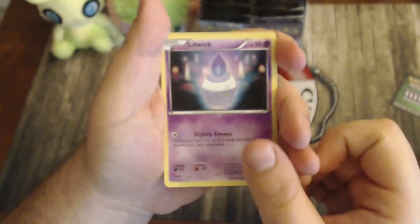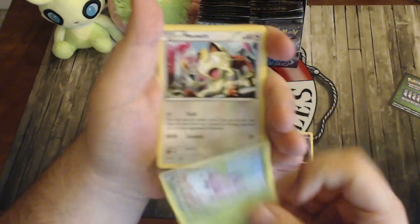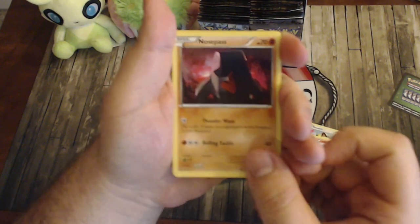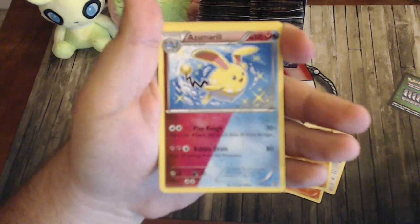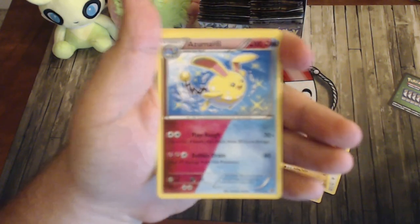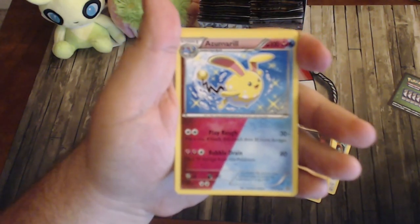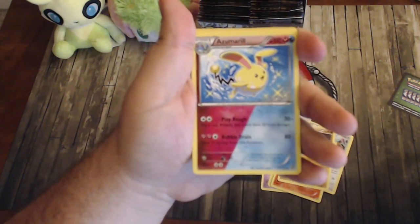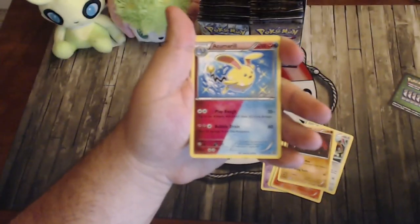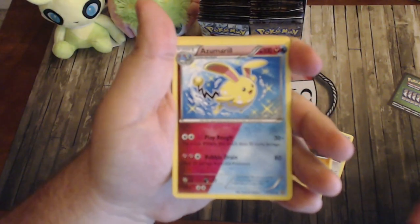Pack one: Litwick, Hoppip — shout out to JWitz, that's his favorite — Meowth, Chimchar, Nosepass, and here's the first dual type: Marill, a fairy and water type. It has Play Rough and Bubble Drain — 80 damage and heals 30 from this Pokémon. It can hit for both water and fairy weakness, which is really nice. There's our first dual type!